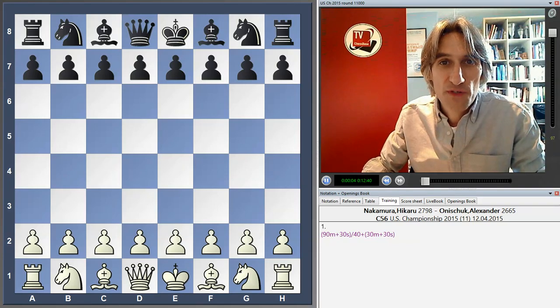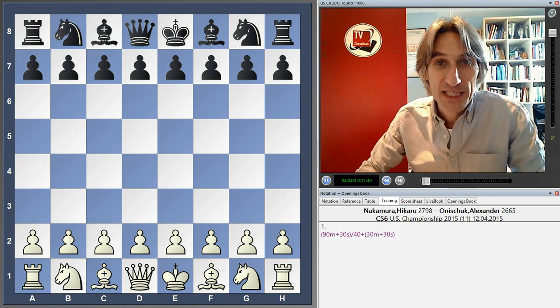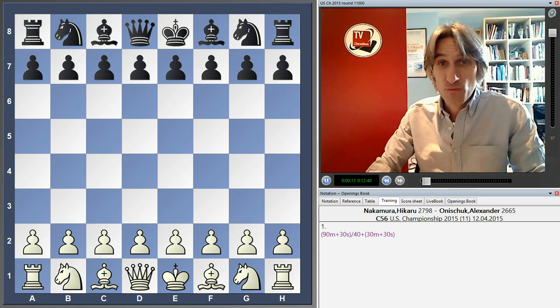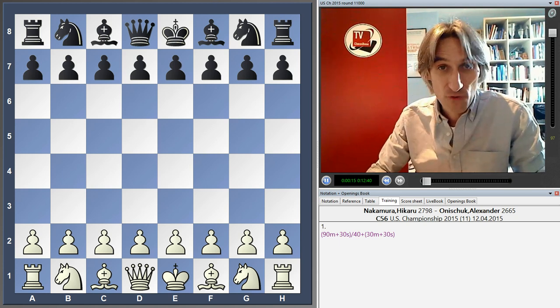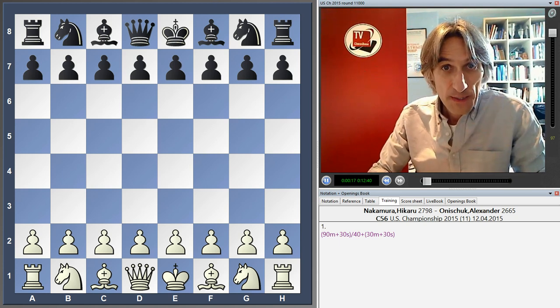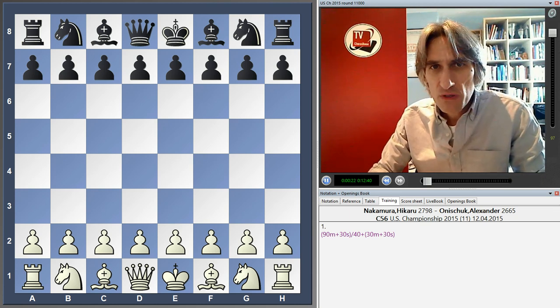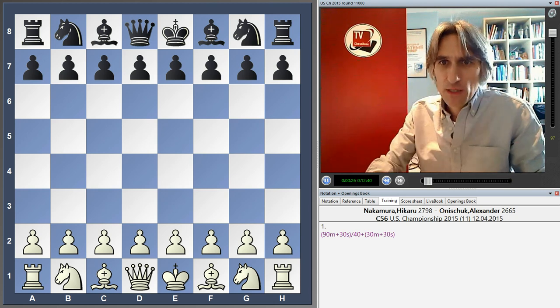Going into the final round of the US Championship 2015, Hikaru Nakamura was leading but only half a point clear of Ray Robson in second place. It's clear that Robson had to go for a win against Gureyev. But what should Nakamura do? Should he play solidly, maybe keep a drawing hand, or should he go all out for a win? Let's take a look.